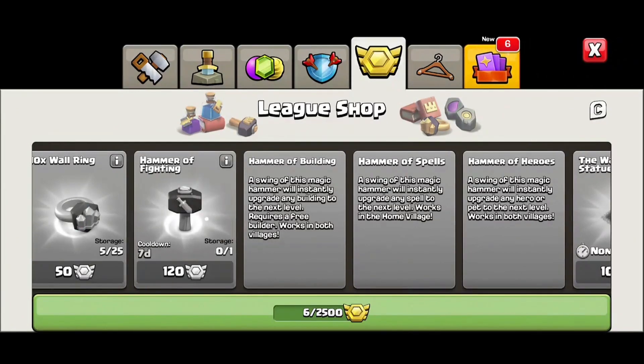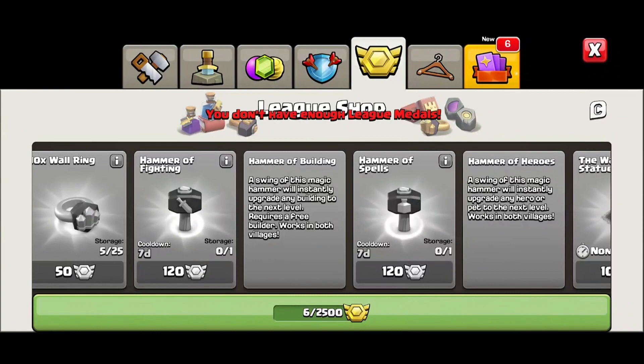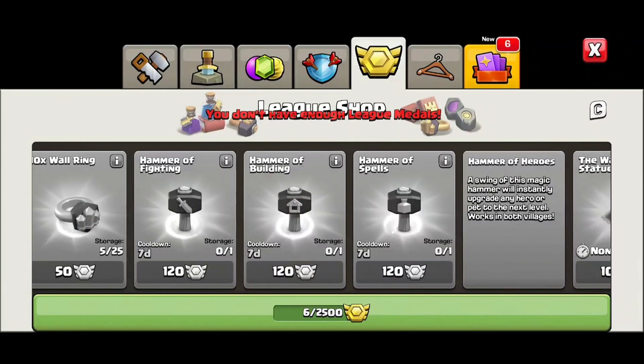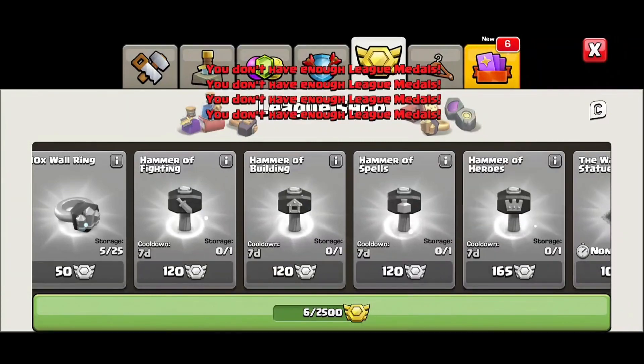What these hammers all do is immediately upgrade whatever you use them on - no questions asked, no time down, just snap and it's done. A Hammer of Fighting: you use it when your laboratory is not working on something and it will immediately upgrade a troop one level, no research time. The Hammer of Spells works the same way but it has to be a spell. The Hammer of Fighting is more specifically for troops - dark elixir troops, siege machines, elixir troops. Hammer of Spells is for spells and dark spells. Hammer of Building: any building you want that you can still upgrade within your town hall level immediately upgrades it with no downtime, though it still requires you to have a builder. Hammer of Heroes immediately puts one level on your hero without any downtime - a huge thing while you're grinding through Clash of Clans.